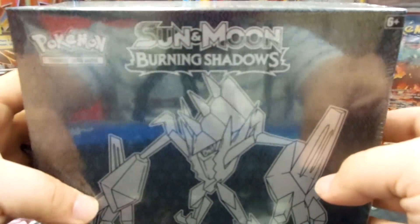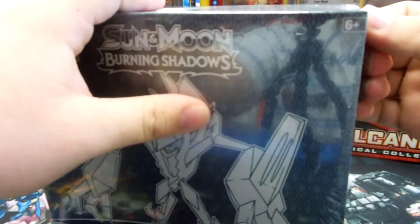As you can see here it's got Necrozma on the front — Sun and Moon, Burning Shadows, Elite Trainer Box. So let's get her opened.